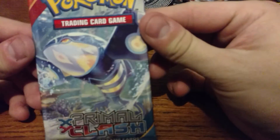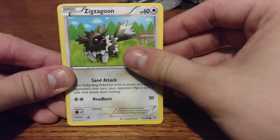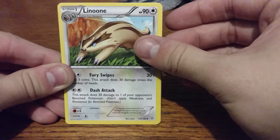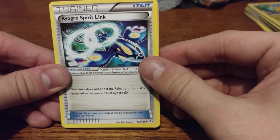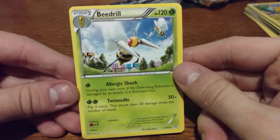And the final pack here, XY Primal Clash. We got a Surskit, a Zigzagoon, a Treecko, Shroomish, Tangela — very green pack — Vibrava, Linoone. I spend so much time when I play the games, they don't actually announce the Pokemon names, so now I'm rethinking every pronunciation I've ever used. Kyogre Spirit Link, a Steel-type Reverse Holo, and the final card in this video is a Beedrill.